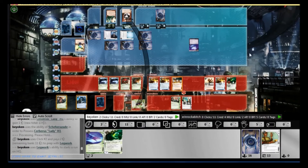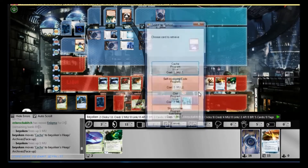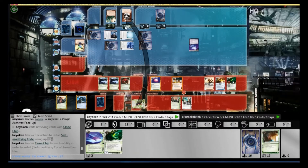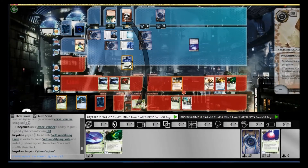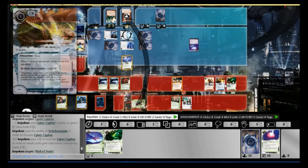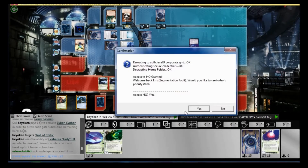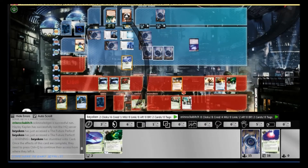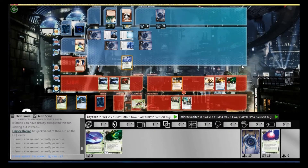Unfortunately I need to find agendas right now, so I'm going to run HQ. He rezzes a code gate against me, which means I need to bring out my Cyber Cipher, trashing both Caches on the board — which is very painful, because they could have been Aesop'd for 6 credits. But I haven't found my Aesop's yet, so I just trash the Caches for the HQ run to be successful. The agenda was a Future Perfect, and I won that psi game. Very very clutch right here — I needed that. ELP fizzles, and I have more agenda points than him, but there's still a Nisei counter to worry about.